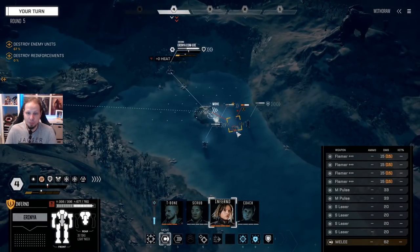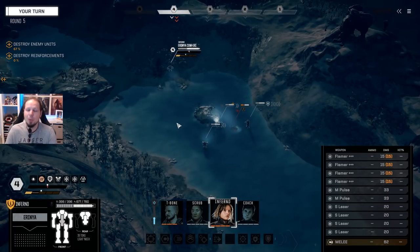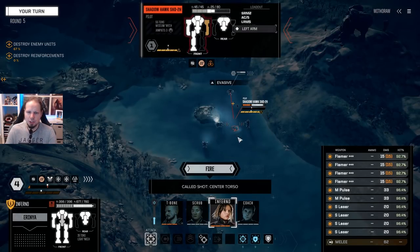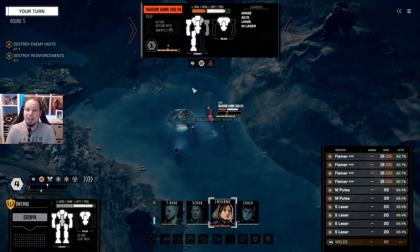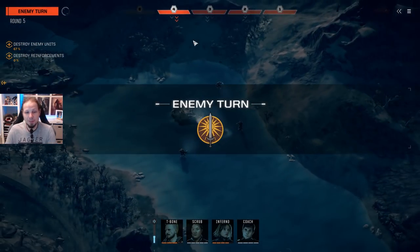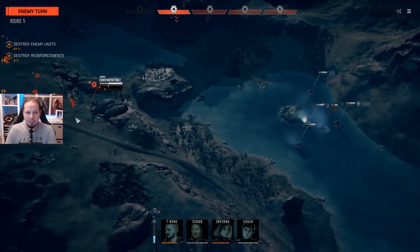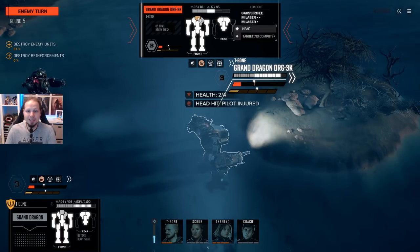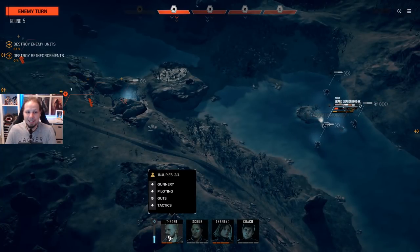Inferno — do your infernal things please. I could have sprinted — I forgot that. Let's go for the leg. The second leg is easier to destroy than the center torso — just has less armor, it's harder to hit though. A bunch of the guys on the left will shoot the Dragon. The head hit — oh, that's not good. That's a Commando with rocket launchers and SRMs.